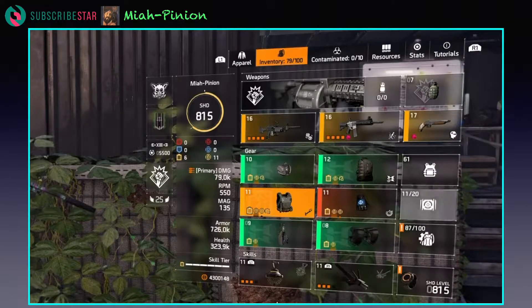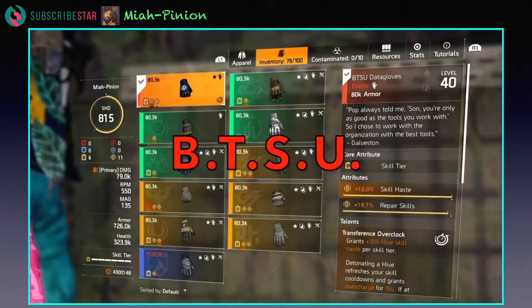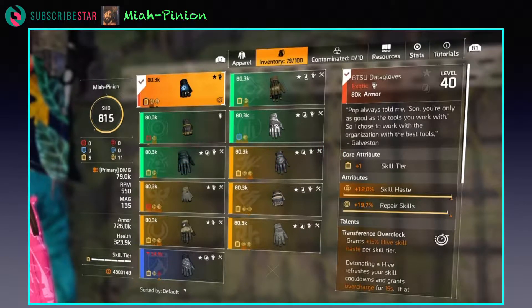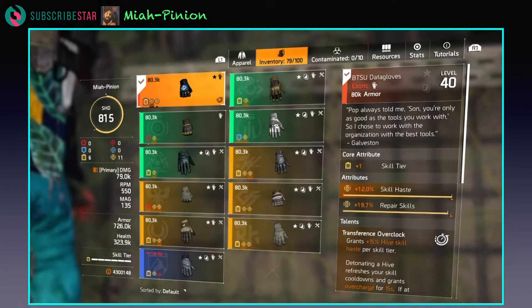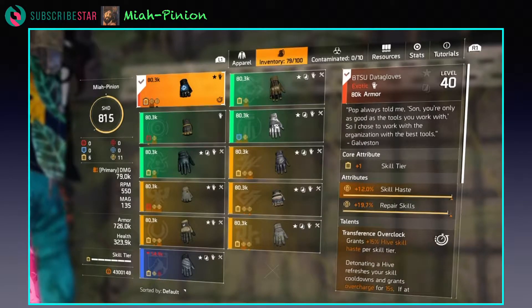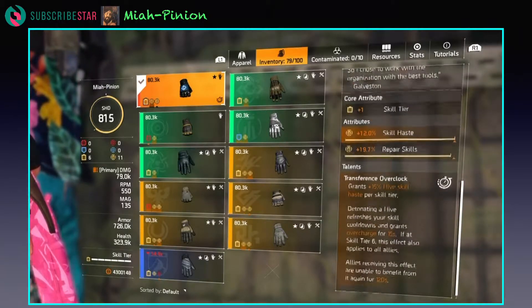You could even just use unbreakable if you wanted to. And then we're using the BTSU gloves, and this is simply to make sure that the hive is constantly available. And since the demolisher does not do anything against targets without weak points, the hive is basically there to keep from getting rushed and keep us in a good spot and be able to take dudes down.